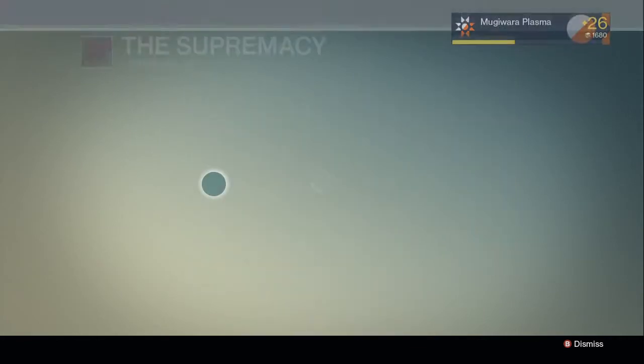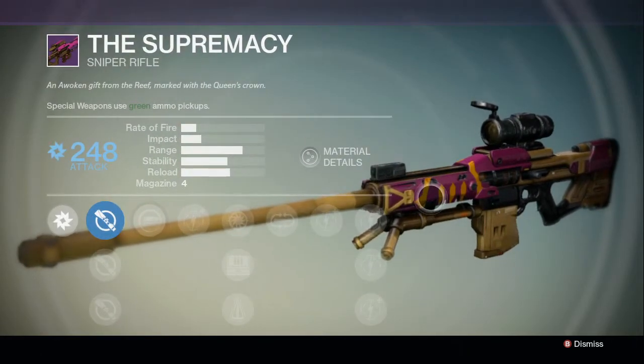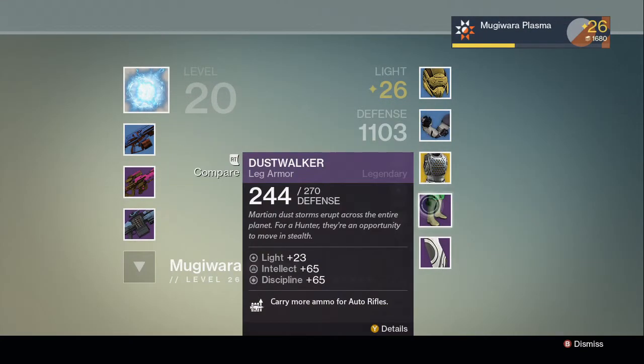Right here I'm inspecting my buddy Jeff to show you this sniper rifle he got. It's called the Supremacy, and it was given to him through the bounties by the Queen — going through that playlist after getting all the bounties. It looks pretty cool, looks like a good one.